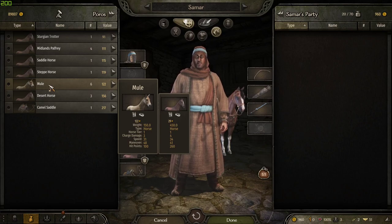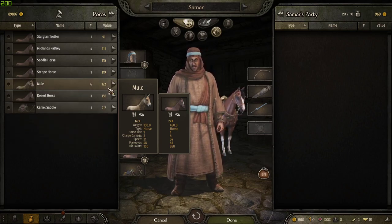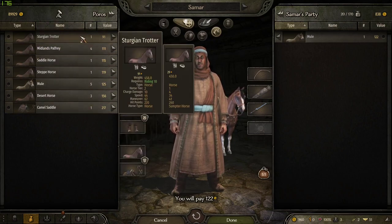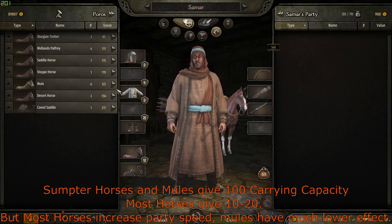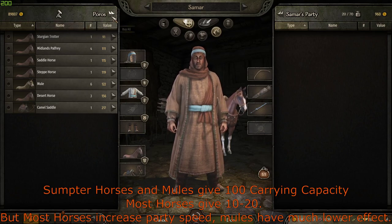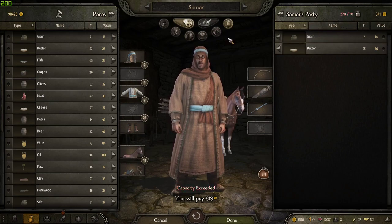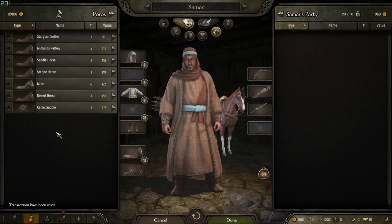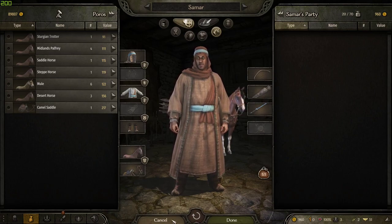If you're being a bulk trader you're going to have another expense, which is horses. You don't have to pay anything for the horses besides the upfront cost. Mules and — there's one other horse, it's not the steppe horse, begins with an S as well — I believe they give you about 100 more capacity. You've got your carrying capacity up here and you can't carry over it. If your carrying capacity is exceeded it will slow you down dramatically, and this flashes. So if you have more horses you can carry more. If you're going to be a bulk trader — which you really should be — it's a lot easier. I'll put the name in text or as an image.